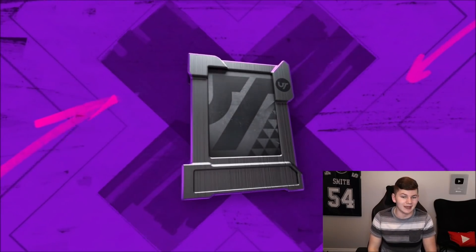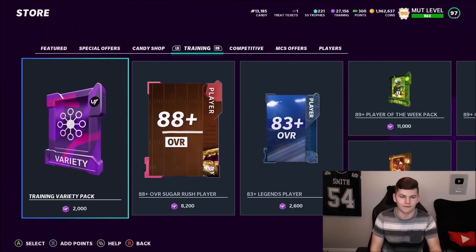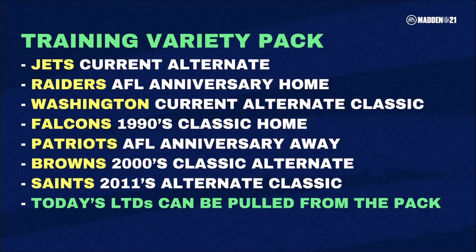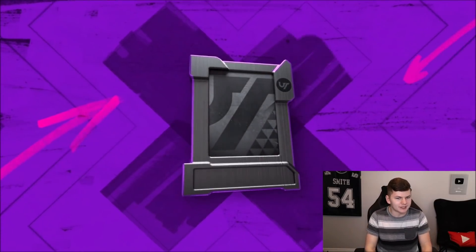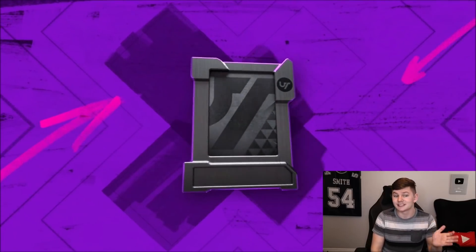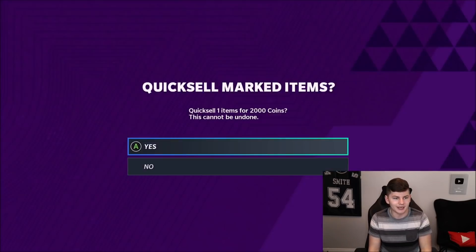Let's see if we can pull these new limited time cards. We have Alvin Camara and Bernardric McKinney. There are also some new alternate uniforms — Saints, Browns, Patriots, Falcons, Washington, Raiders, and Jets. Definitely a decent amount of new stuff in the game today, some pretty good LTDs, and a Fitz Power that might go for a couple thousand coins. Pretty solid week of content so far.